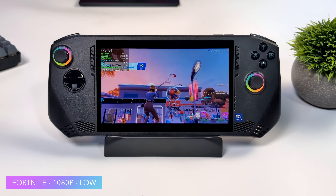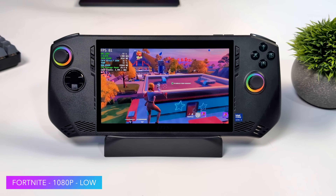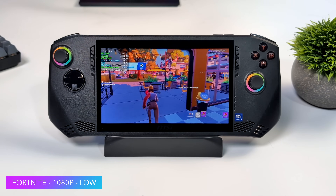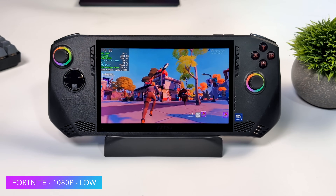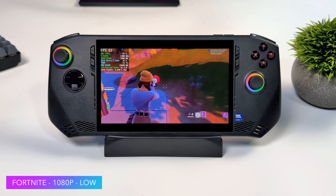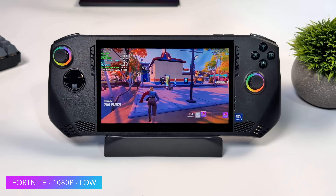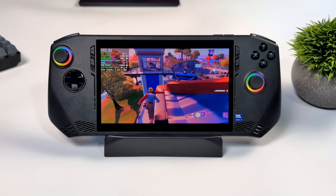I personally don't play Fortnite, but I still wanted to test it out because I know there's a lot of people who might want to play this on their handheld. At low settings, 1080p, with these new updates, we're seeing some great performance. This isn't one I tested before on the older setup, so I'm not exactly sure what we would have seen there. Right now we're getting an average of 88 FPS. Even setting these games down to 900p on this 7-inch display, they still look really good — having that smaller display really kind of condenses everything. If you're looking to save battery life, V-Sync at 60 is probably your best friend.